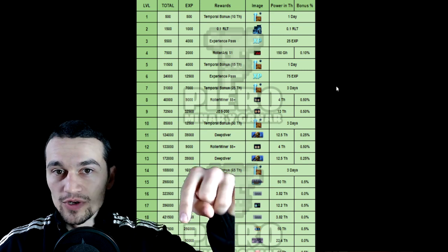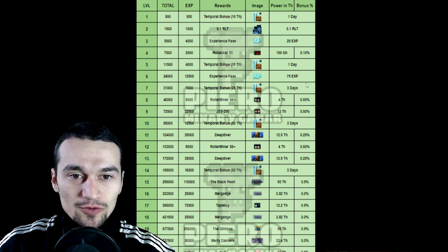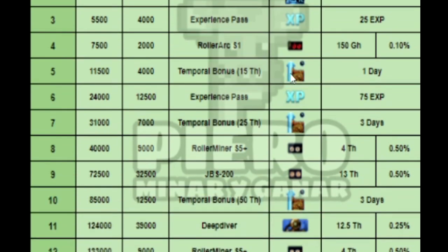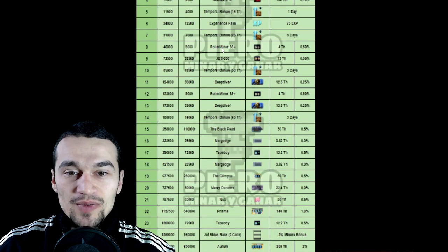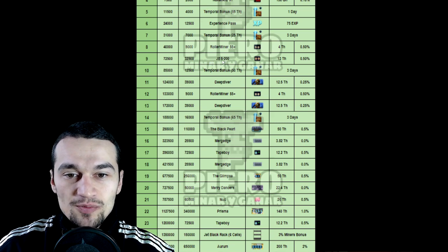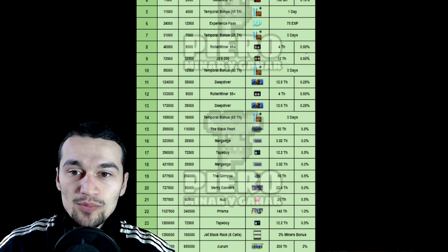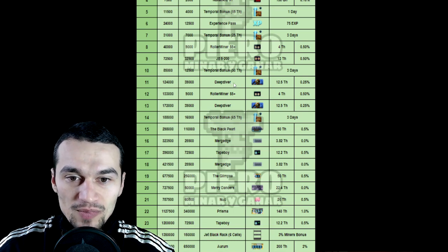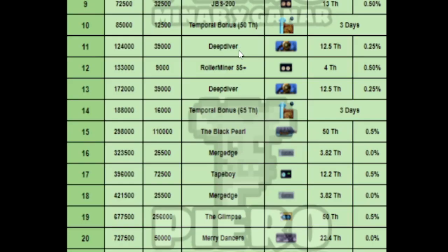There are 25 levels and I'll leave a link in the description for the games so you can start the event. The first level gives you 1 day of temporary power, only 10 THS — not much of a big deal. The next one is RLT, and everyone loves RLT. You get a miner at level 4 — the one you can earn from games for free — plus temporary mining power and experience. Another miner at level 8, another miner at level 9. The JBS 200 is actually not a bad miner and both give you some bonus power as well. The next cool miner I really enjoy and want to see leveled up to maximum is the Deep Diver — you get that on level 11, another miner on level 12, another Deep Diver on level 13.